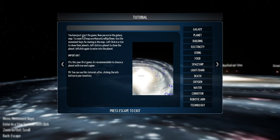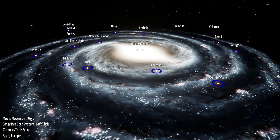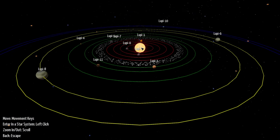We've got a tutorial here. It says you've just started the game — now you are in the galaxy map. To zoom the map, scroll up and scroll down. Use the moving keys for moving the map. Left-click a star to show their planets, left-click a planet to show the planet, and left-click again to enter the planet. If this is your first game, it's recommendable to choose a planet with iron and copper.